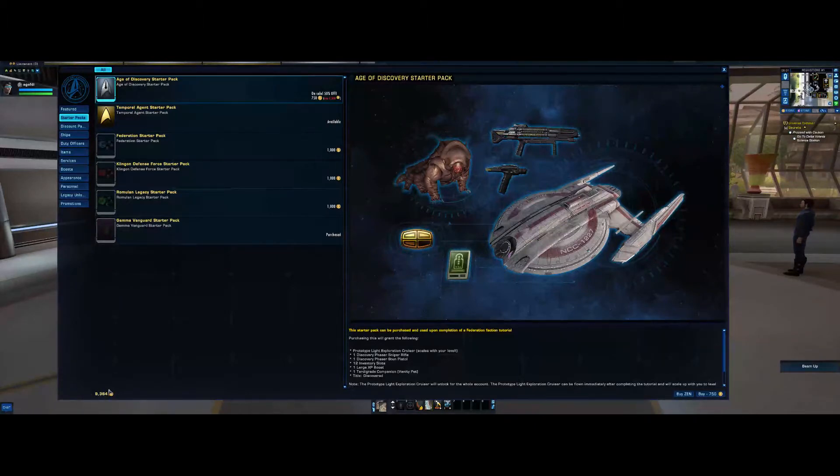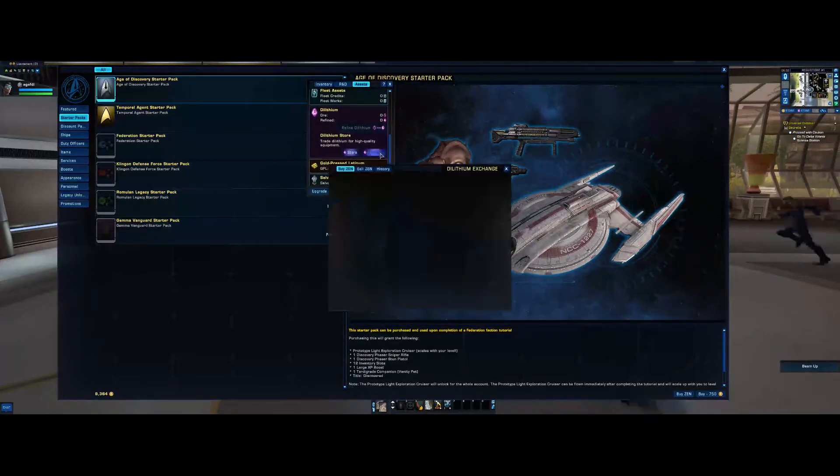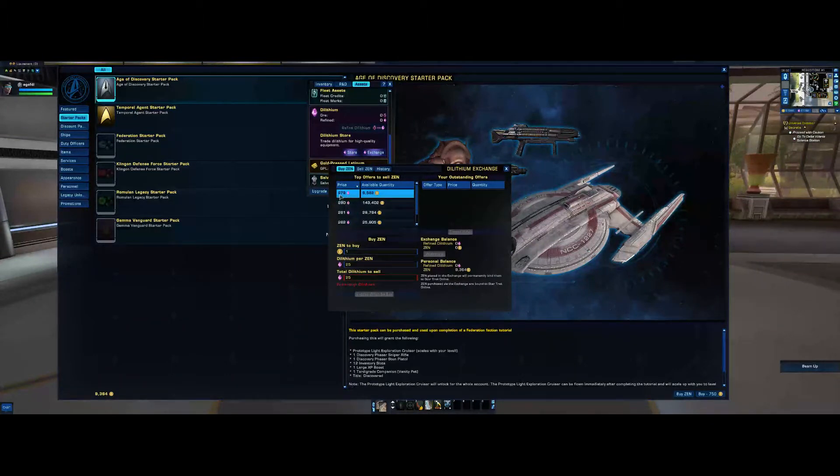That's why Dilithium is extremely important in-game — you have to use it to buy ships, upgrade items, and if you want zen to purchase things, you need in-game Dilithium. One zen can cost a couple of hundred Dilithium. The exchange is through here. If you want to buy zen, the cheapest you can get one for is 279 Dilithium at the moment. If you've got zen and want to buy Dilithium, you'll get 278 Dilithium for one zen — so for every 10 zen that's 2,780, for every 100 that's 27,800.